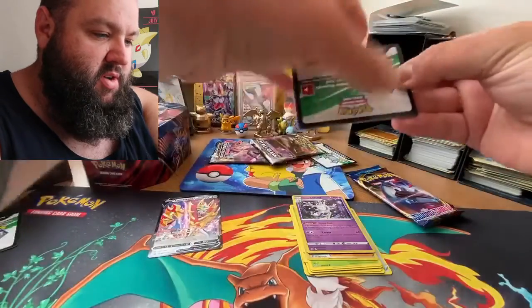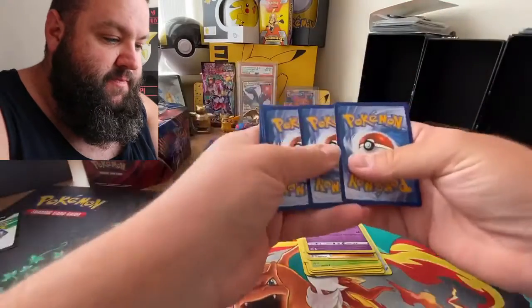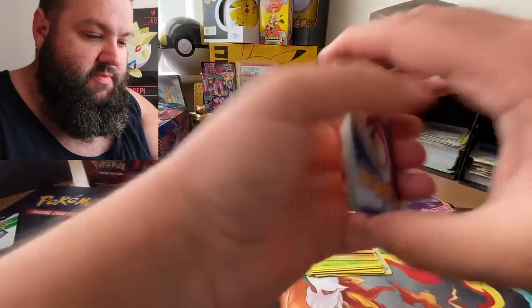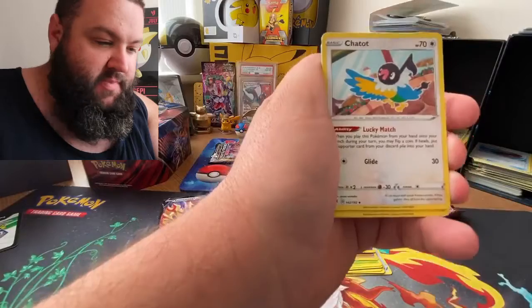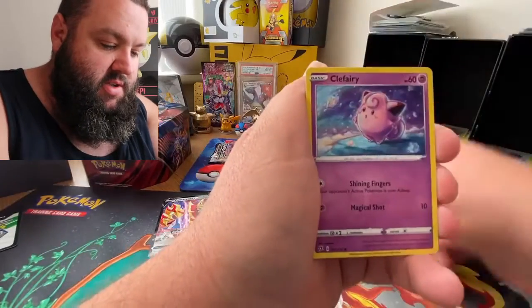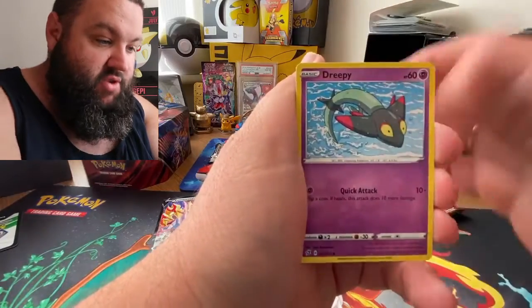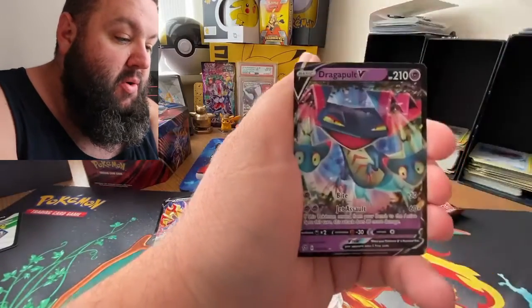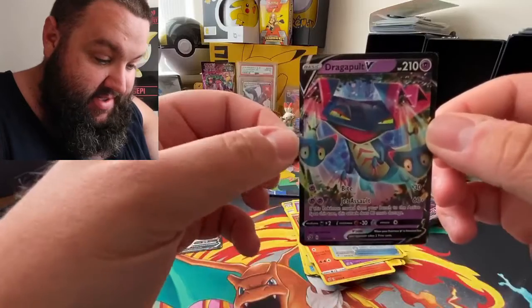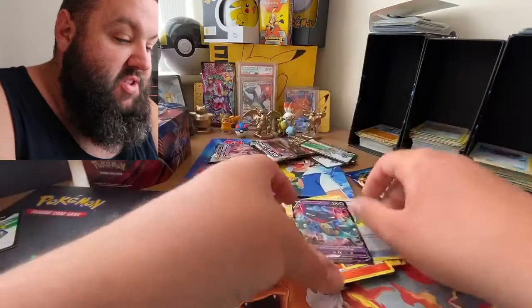Another white code card - we're doing well today! Let's hope for some fire in this one. Three, two, one - fist bumps! Got Charjabug, Skuntank, Lotad, Clefairy, Voltorb, Growlithe, a 3-pack reverse holo Pokepool, and the Dragopool V. We got fire - well, psychic!